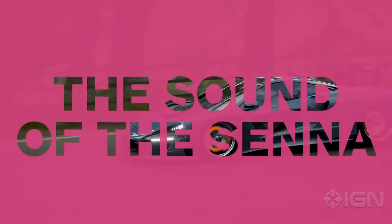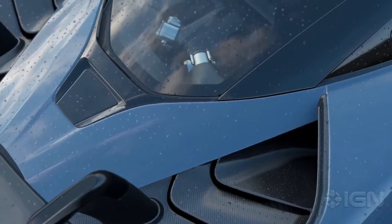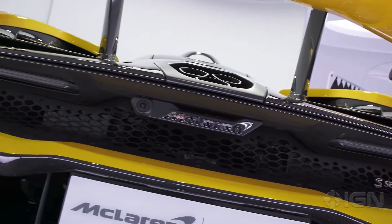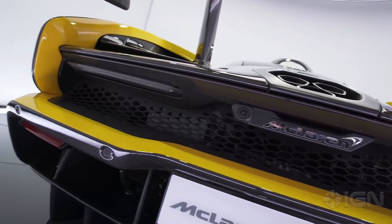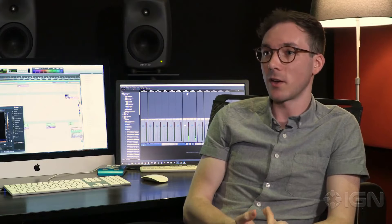The McLaren Senna itself was a different beast — like nothing I've ever seen or recorded. We faced a few challenges with that car. The engine was encased, so we couldn't get access to it. We had to get our arms into one of the little crevices of the Senna and get the engine mic'd up that way. We also recorded the authentic cockpit interior, which means in every single view of the Senna, you're hearing exactly what it sounded like from inside the car.